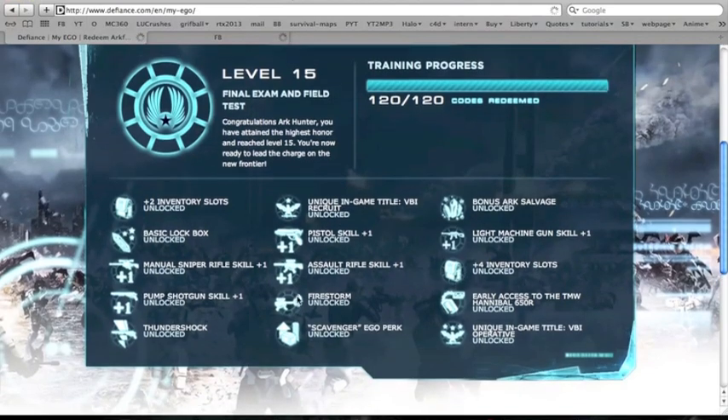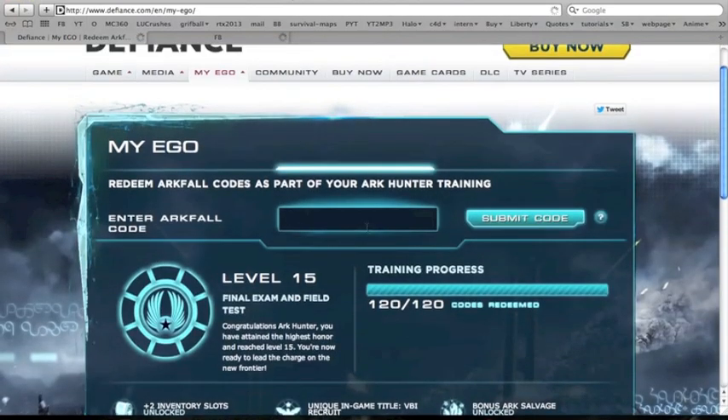As you can see, there are tons of different rewards you can get. Ultimately, what you want to do is just enter whatever code you find — for example, this code — and it'll say that you've redeemed the code and it will go towards your training progress.